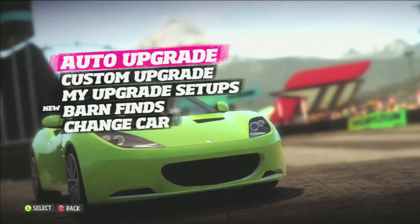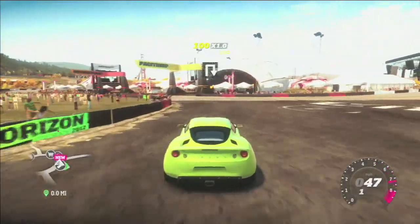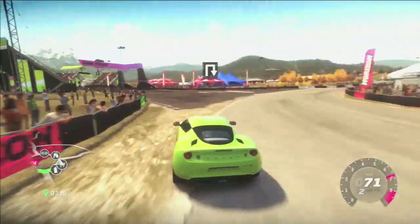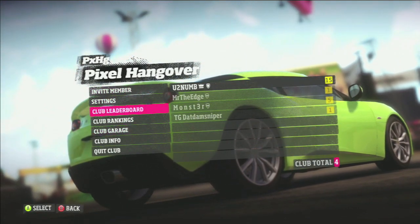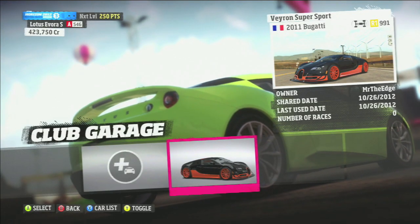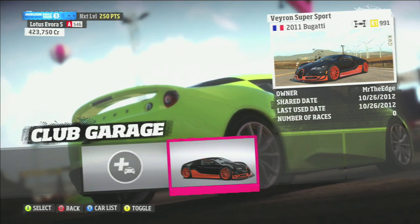Pixel Hangover — that's our club. If you want to join, go ahead and join us up. We got some good racers in there and always looking to expand. We just started it. So I'm going to go over to my garage and switch to a car that I do own. Going down to change car and I'll go over to my pretty Lotus — nice bright green color, one of my more favorite cars early on. I'm going to head back over to our club, which is on the other side of the ring here. This is kind of like the main menu of the game. So I'm going to go to our car club — Pixel Hangover. Going down to Club Garage. You have leaderboards, rankings, and Club Garage. Right in there lives the Bugatti that was shared by Mr. The Edge — you can see it was shared today.